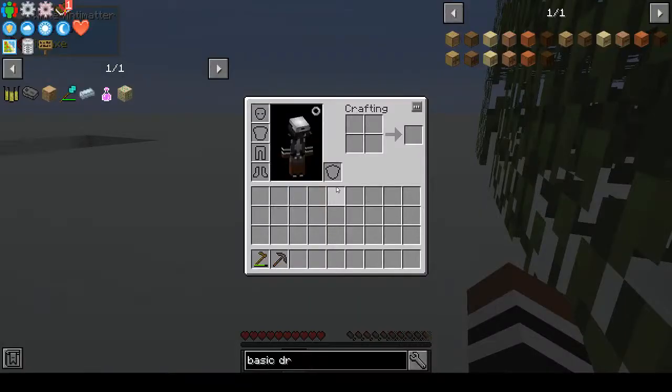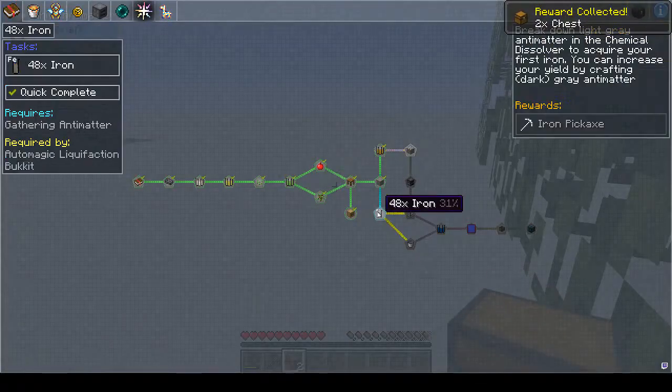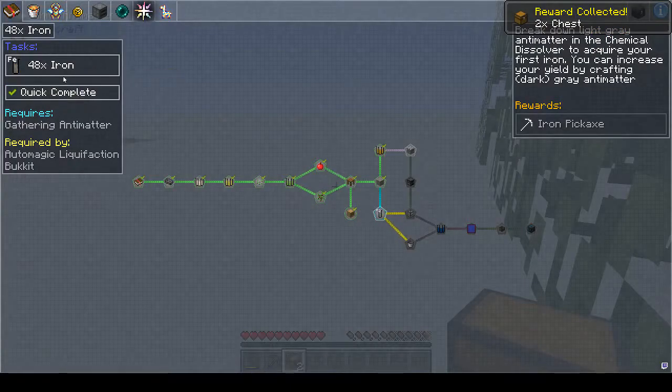So while we're at it — ow! That's what I get for being organized. Let's have a look and see what else we need. We get two more chests and we want 48 iron.